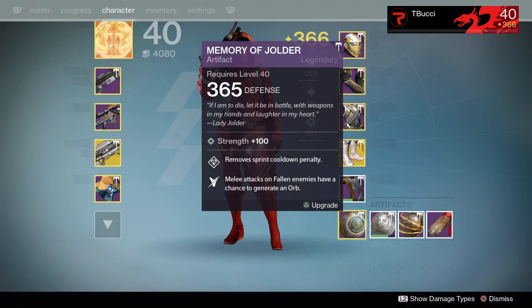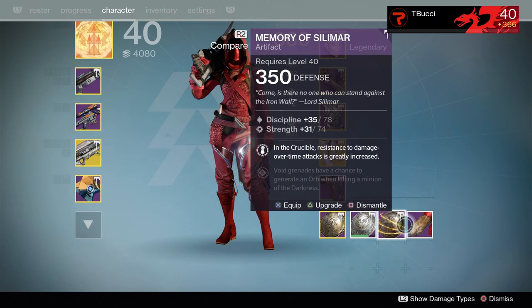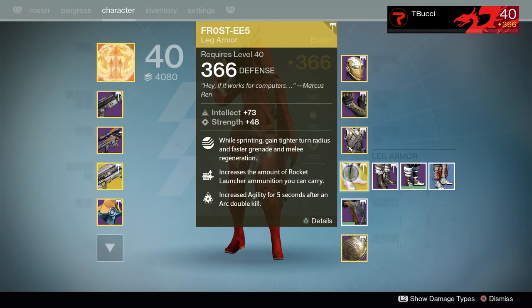One of the most important parts of the build is the Memory of Yoldr — 100 Strength, 365 Defense, and it removes the sprint cooldown penalty. I hate sprint lock in this game. Removing it means I'm constantly sprinting, getting tighter turn radiuses, and regenerating throwing knives faster through the Frosties perk. This was a really big key part of the build.